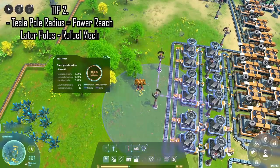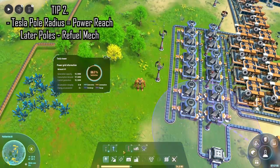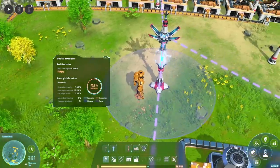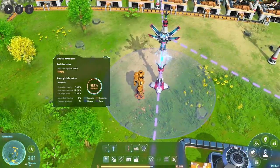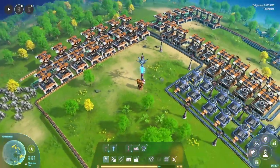Tesla poles give off a radius — this circle shows the pole's reach of power. Bear in mind that later on you can research more advanced poles which span greater distances, and these can also charge your mech. Well worth investing in.